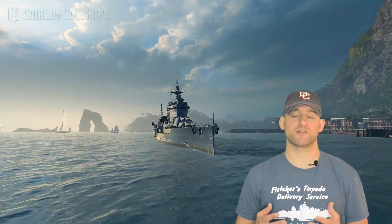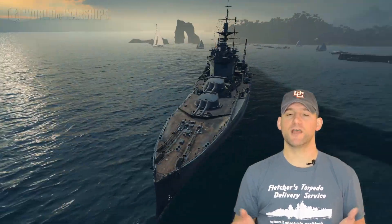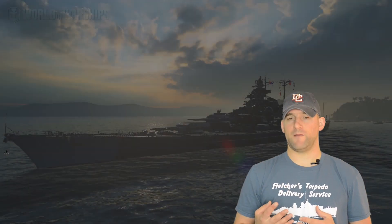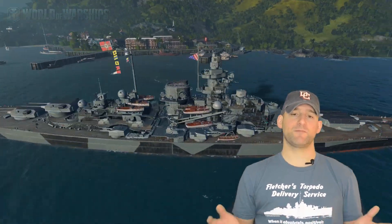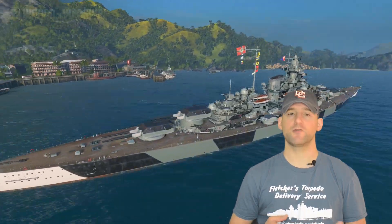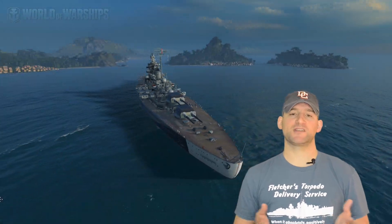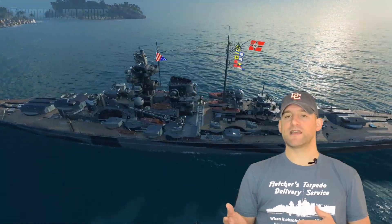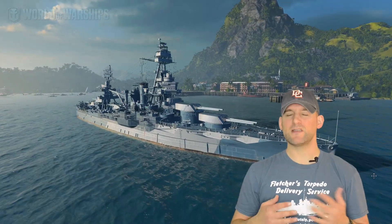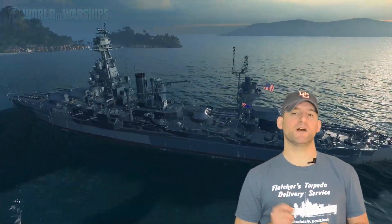Starting with the beginner ships: the Tachibana — I'll call it that rather than butcher the Japanese — Diana, Emden, and Campbelltown. Should you buy these? It depends. If you're a beginner content with playing tiers one through three with no desire to go further, sure, they're each decent ships. Campbelltown does have the ability to set fire, and Emden is basically a Dresden but slightly better.